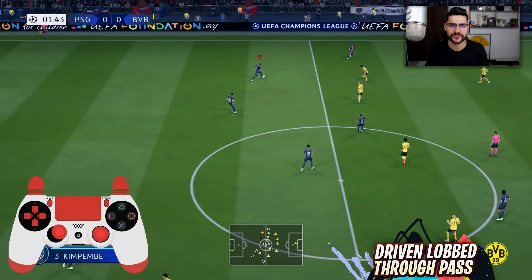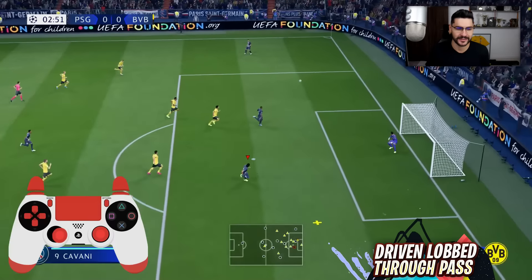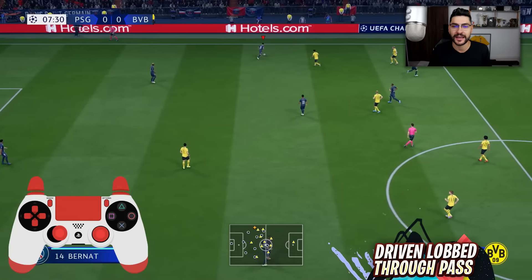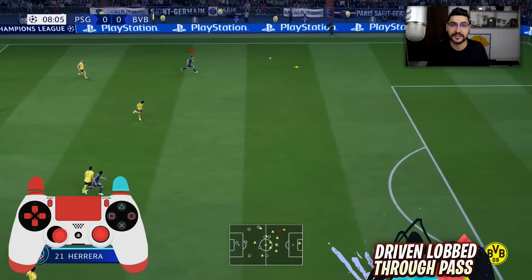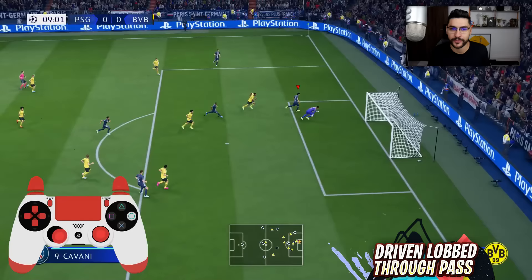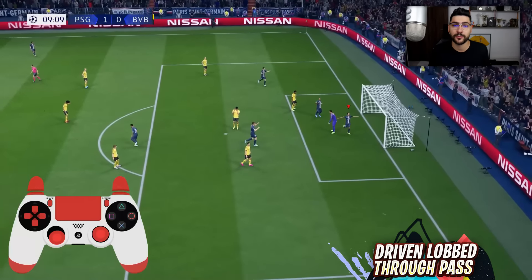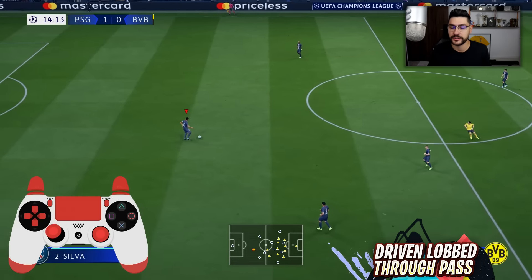Getting back to the tutorial, we're gonna start with the number one secret control in FIFA 20, which can be performed by pressing and holding L1 plus R1 on your PS4 controller, or LB plus RB on your Xbox One controller, and afterwards pressing the through ball button. This is a different type of cheap pass — this long ball will go further away, deeper in the opponent's half.